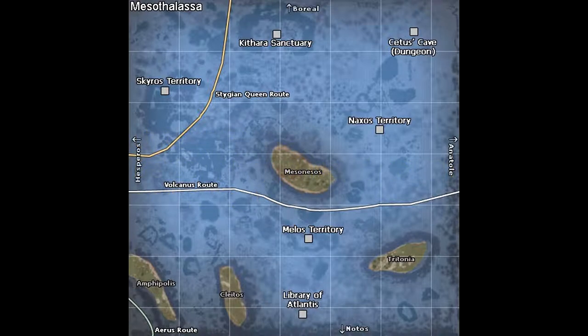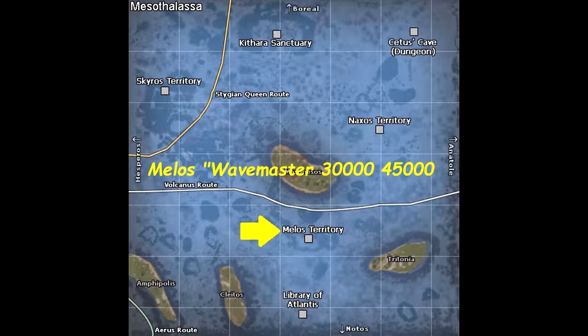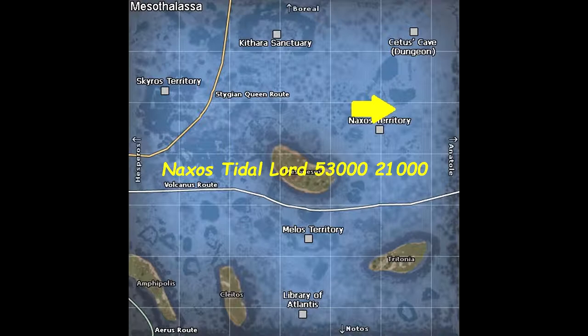The encounter can happen in one of three places. The Skyros Dreadnought can be found at the location shown, as can the Melos Wavemaster and the Naxos Tidal Lord.